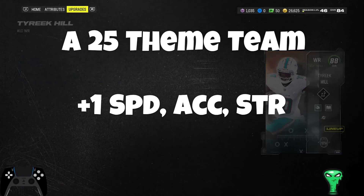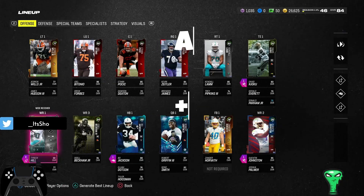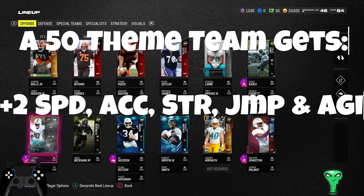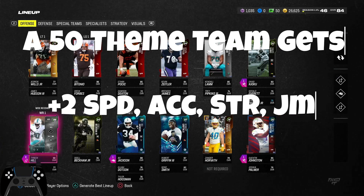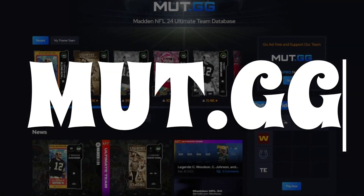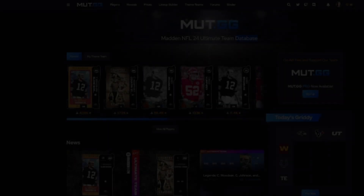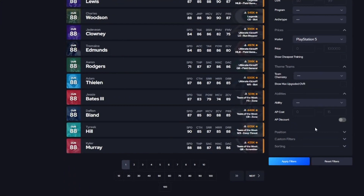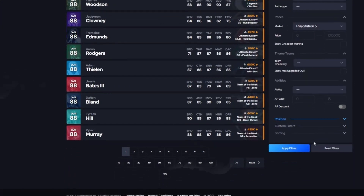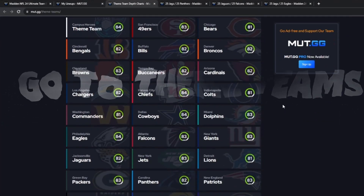I'm looking to build a theme team around Tyreek Hill, so I can start piecing together cards that are from either the Kansas City Chiefs or the Miami Dolphins. If you're looking to see what cards are in the game, go to this website, click players, see all the players — you can sort by position, you can sort by speed, you can sort by everything.